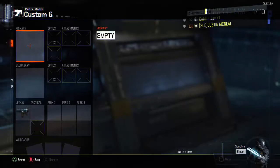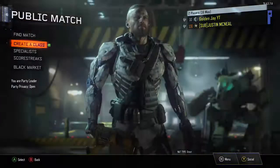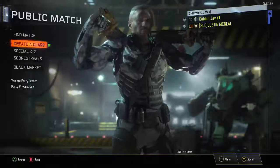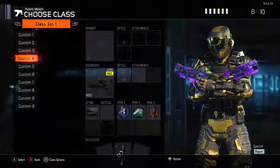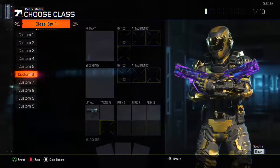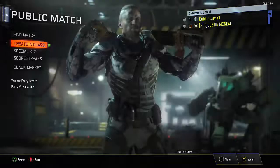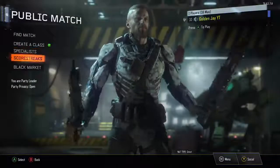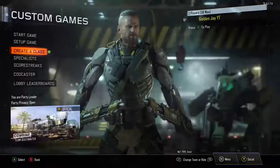Press A on the Peacekeeper. There you go — we now have a Peacekeeper in our lethals. Back out of everything. Now controlling with my primary, go to Create Class — you can see everything's there. That's the class we just got the Peacekeeper on. There's an easier method for other DLC weapons, but you can't get the Peacekeeper with it.